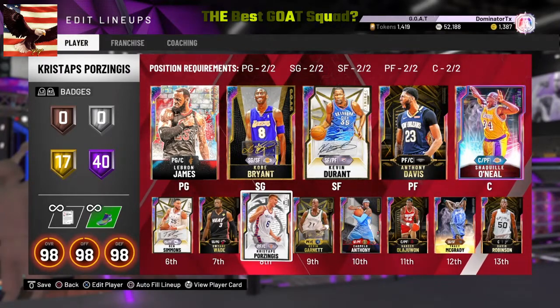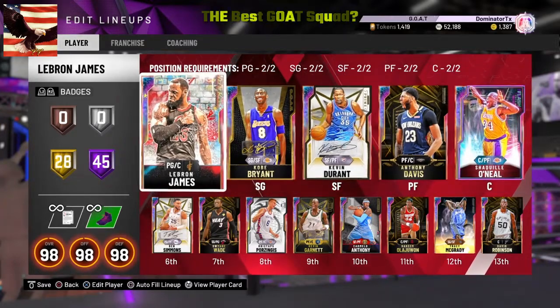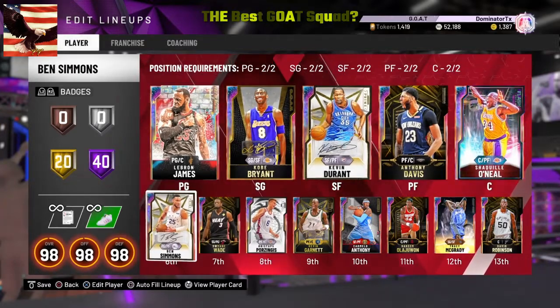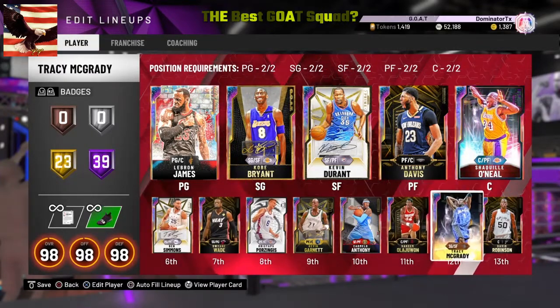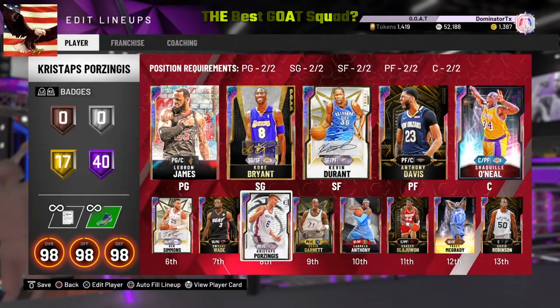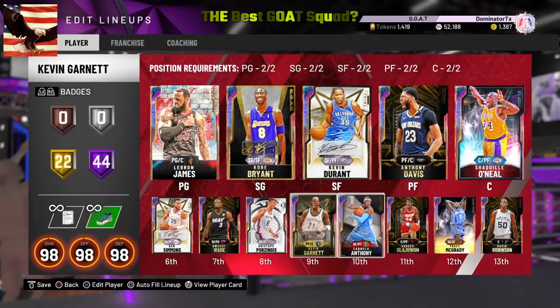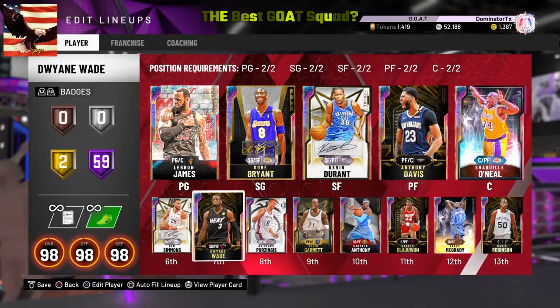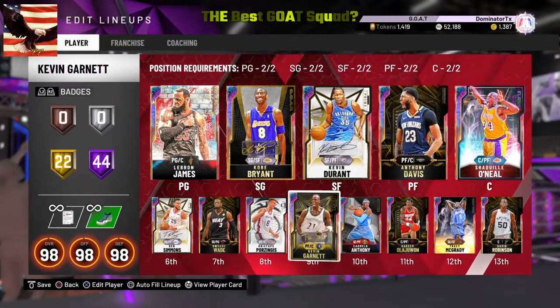So that's LeBron, Kobe, Durant, Davis, Shaq — number ones in each position out of thousands of cards in 2K20. Then I have Simmons, McGrady, Melo, Porzingis, Olajuwon as all-second team, and then Dwyane Wade who is the third-rated shooting guard, and Kevin Garnett as the third-rated power forward.